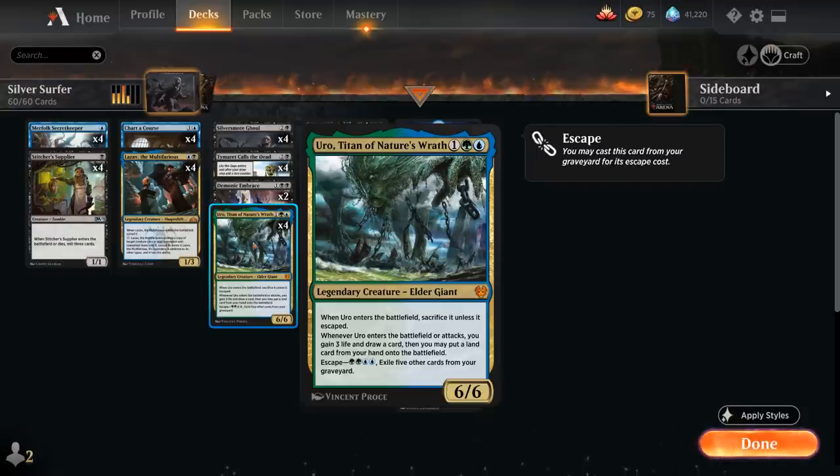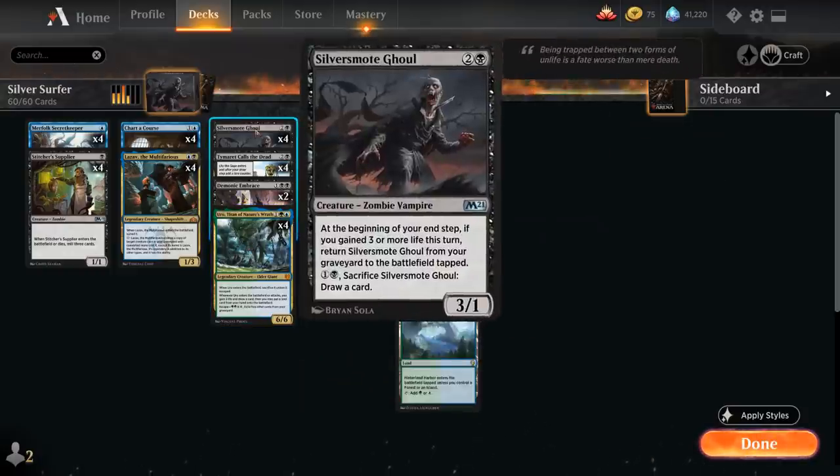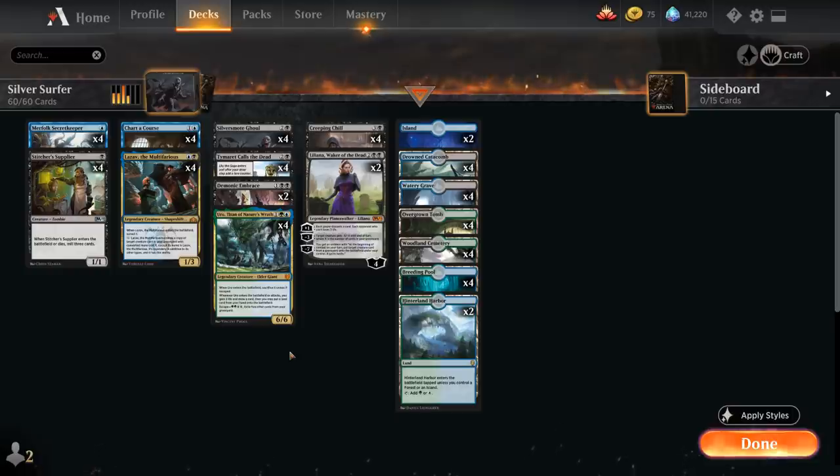At the center of the deck it's really an Uro and Silver Smote Ghoul deck, and you'll notice a lot of similarities with last week's Grixis Titan Shift deck, as we're also playing the Lazav combo.